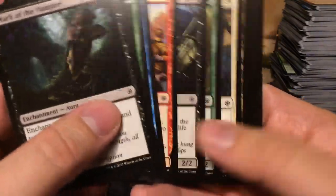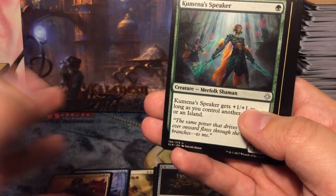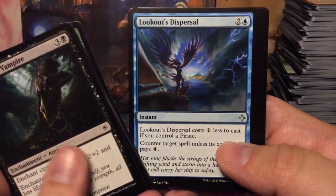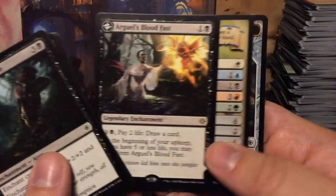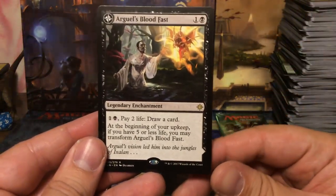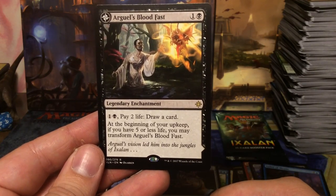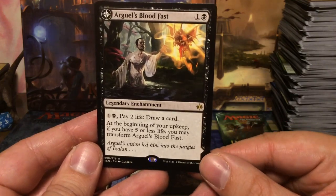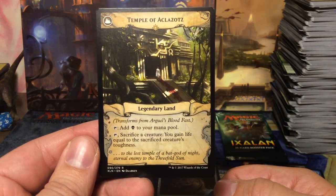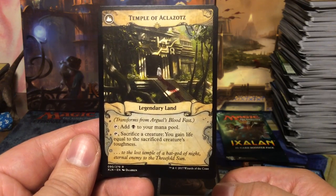Two boosters left. How many mythics are there supposed to be in a box — about four or five? Kumena's Speaker, Glorifier of Dusk, Lookout's Dispersal, and Arguel's Blood Fast — another flip card! Two-mana legendary enchantment: pay two life to draw a card. At the beginning of your upkeep, if you have five or less life, you may transform it into Temple of Aclazotz, which taps for black mana or lets you sacrifice a creature to gain life equal to the sacrificed creature's toughness.